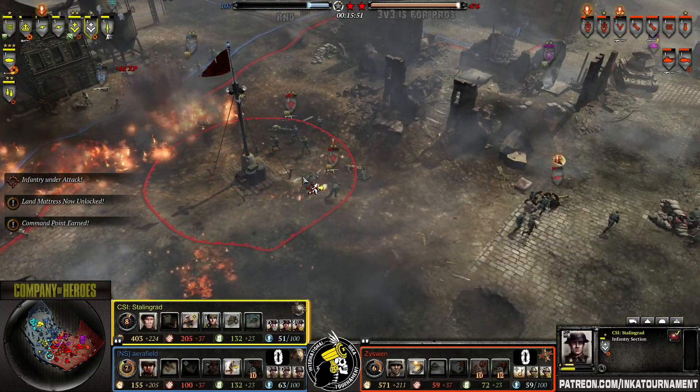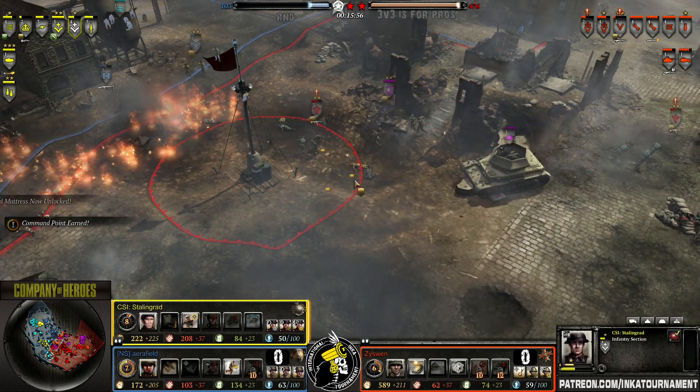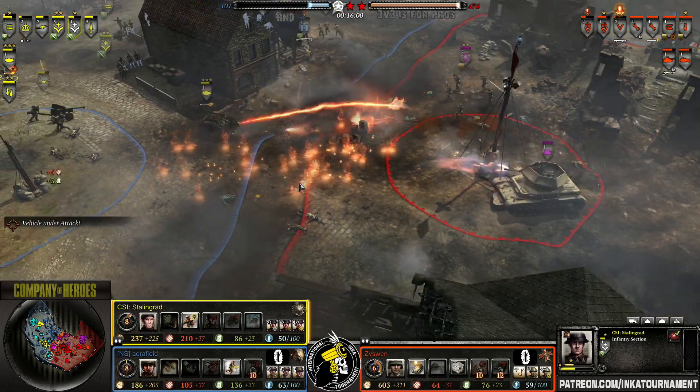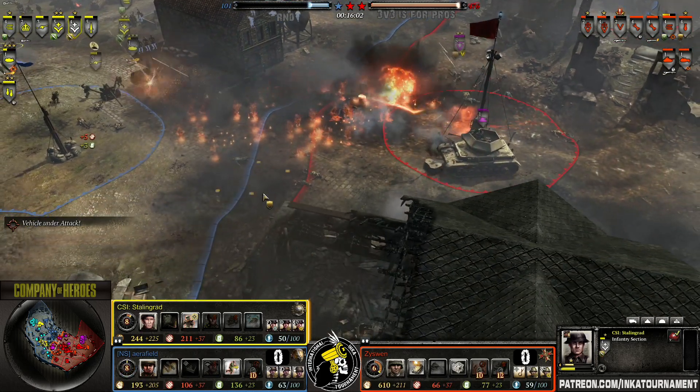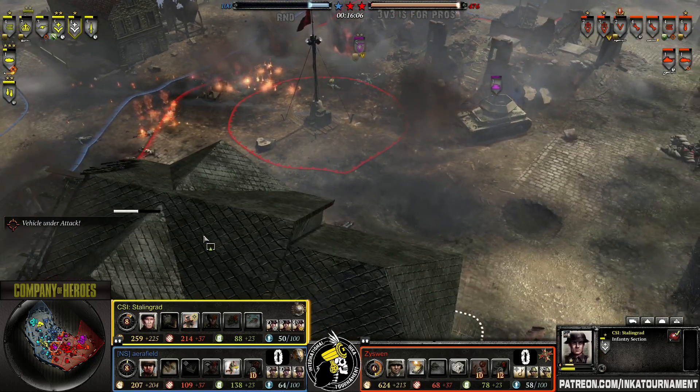Able to get the left victory point to stop at least a little bit of the VP bleed. But we only have 100 points left around the 50-minute mark. An AT gun is rushing in now in the middle — can get to a free position. Oh boy — 100 points.